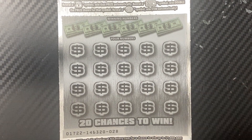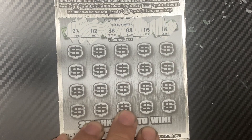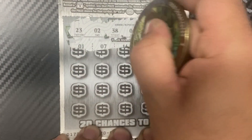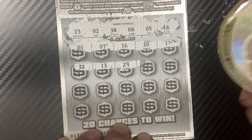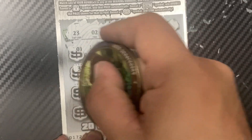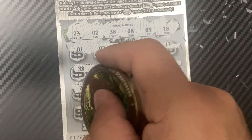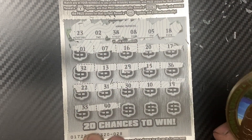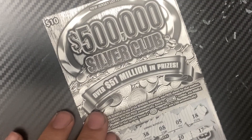Ticket 28 — going to use 2020 Scratchers Big Bear coin. I need a 23, 2, 38, 8, 5, and 18. Then 1, 7, 16, 20, 17, 32, and 13. Then 29, 15, and 36. Then 26, 22, 31, 30, 10, and 19. Last row: 33, 40, 21, 37, and 3. Nothing there.